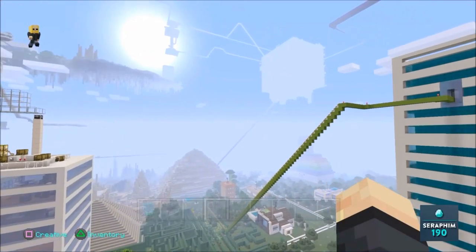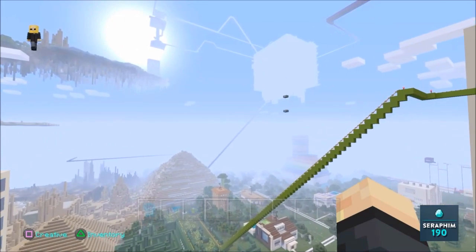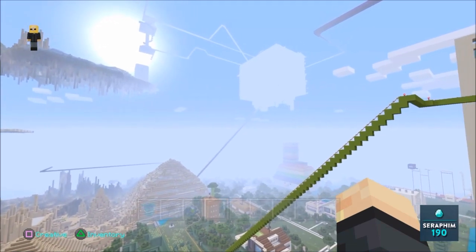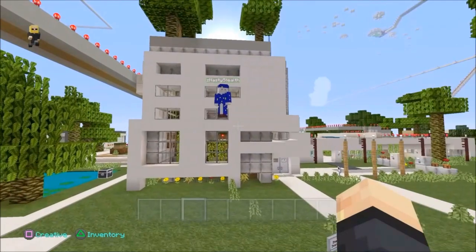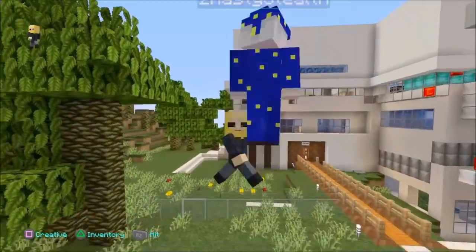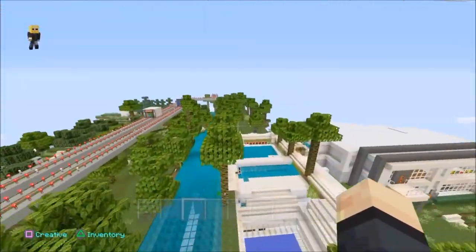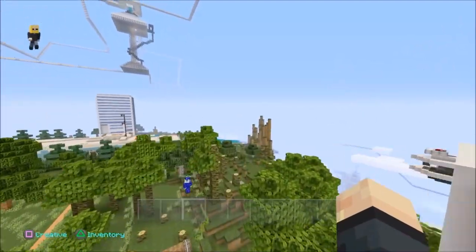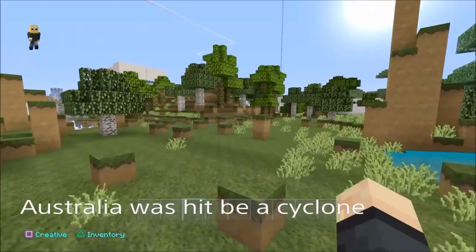Hey guys, I'm Sarah from 190, welcome back to my channel. Today I would like to show you guys a PvP, which means player vs player. It's not in this world, unfortunately. I had no choice but to build it on my PS Vita. Here's my friend Znasty Stealth. We're in my world at the moment, but we're waiting for his buddies before we go over to the PvP version. The reason why it's on a separate map is because I had no power for a whole week, and I had nothing else to do but to play on my PS Vita.